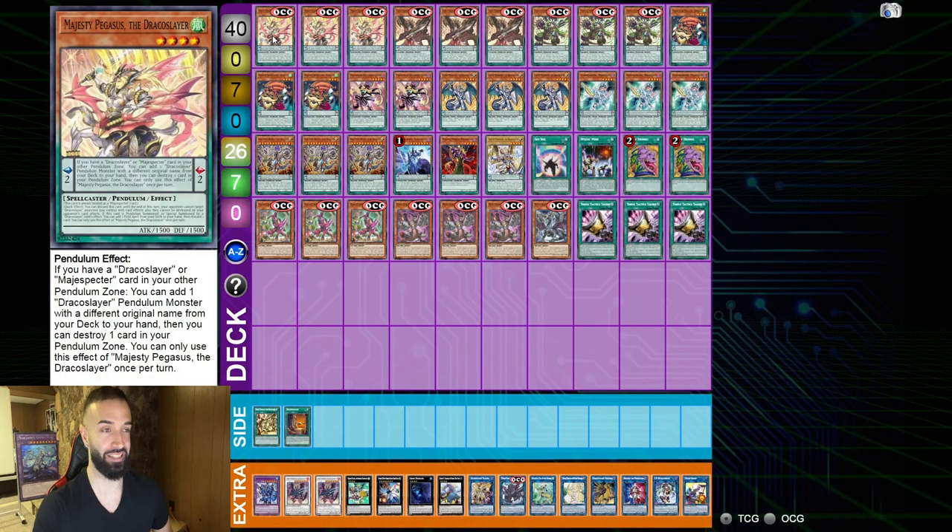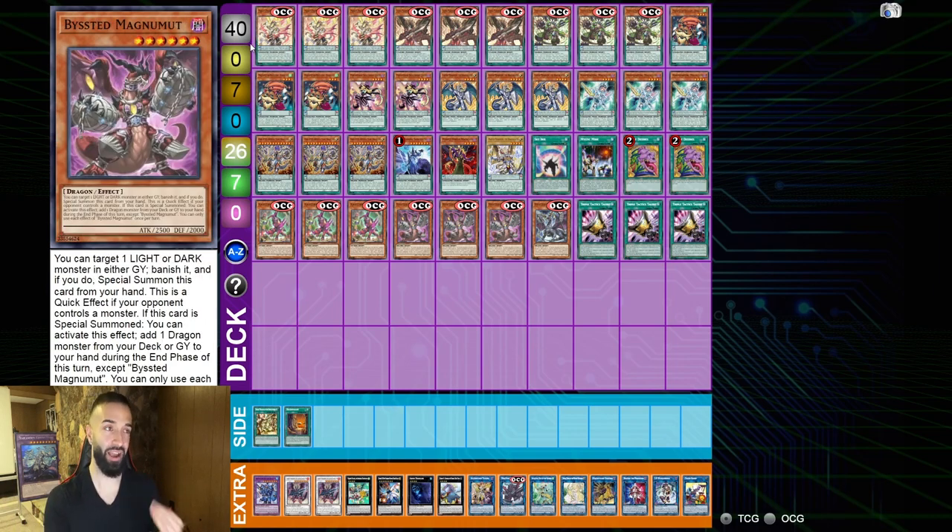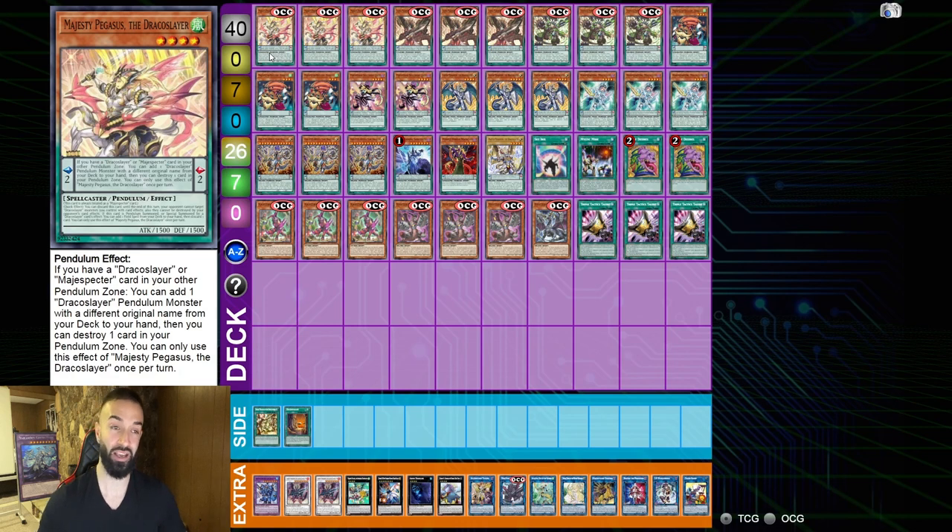This is the updated Draco Slayer Deck Profile! I'm going to discuss everything in depth and everything you guys need to know, as well as the side deck. I want to give a massive shoutout to Jibriel and Lundriddy! Both of them created a Draco Slayer spreadsheet, which you can get — it'll be in the description below. I gain $0 from the spreadsheet; it's all them. It'll showcase 43 different combos for Draco Slayers as well as 40 different combos of Darkwing Blast!